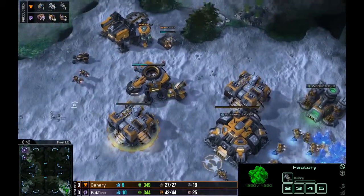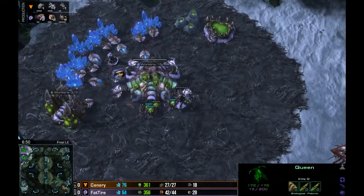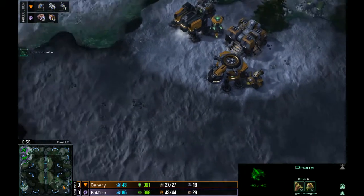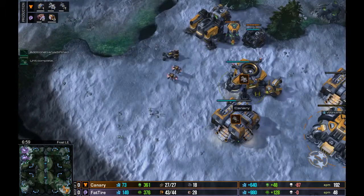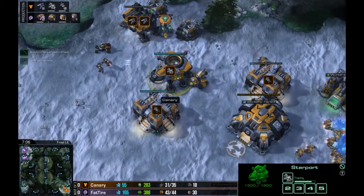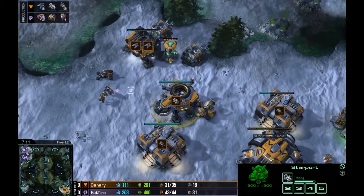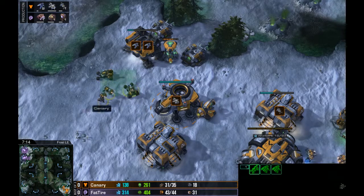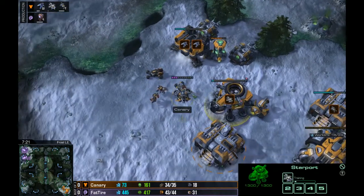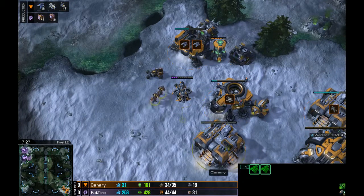Fat Tire's playing it right — he sees no CC, saw a starport with a Tech Lab, and not a lot of units. So he should not take a third base right now; he should be gearing up on two bases instead. You can see the Evolution Chamber going up for defensive posture against Hellions, and he's got Spore Crawlers in both his main and his natural — that'll help with the Banshees.